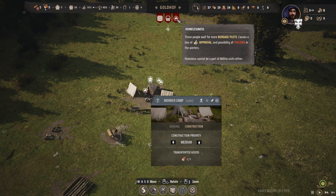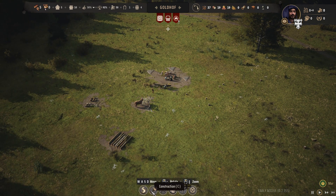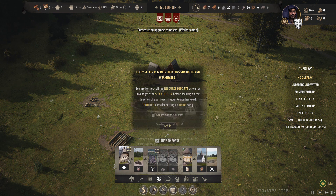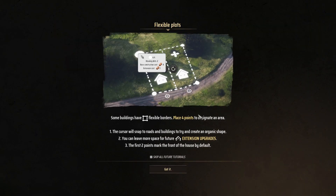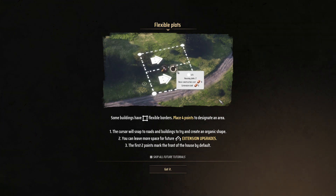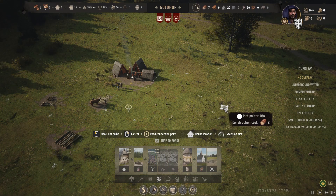Homeless are waiting for my burkage. What do I need to do? Roads, construction... hunting camp, logging camp, lodge. Every region in Manalords has strengths and weaknesses — be sure to check all the resource deposits and investigate the soil fertility before deciding on the direction of your town. If your region has weak fertility, consider setting up trade early. Some buildings have flexible borders — place four points to designate an area; it will snap to roads and buildings. Try to create an organic shape, you can leave more space for future extensions. But I haven't got any roads yet!